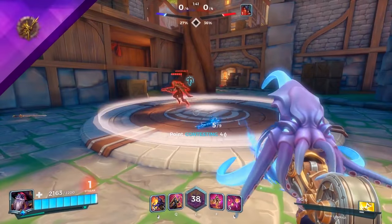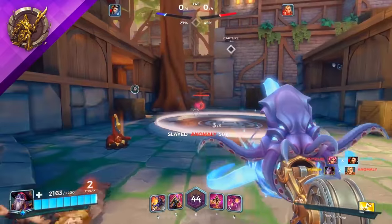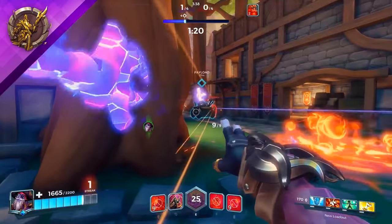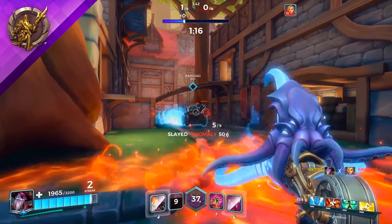Dredge's second talent is called Abyss Spike. His Harpoon now lodges into terrain, exploding when enemies are nearby. Players who know Paladins maps well will find success with Abyss Spike. This talent changes your Harpoon into a deployable proximity mine, especially useful for covering flank routes or key choke points.